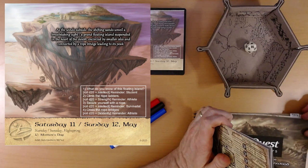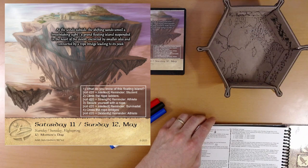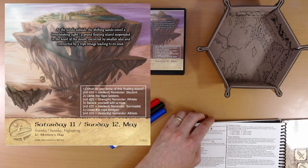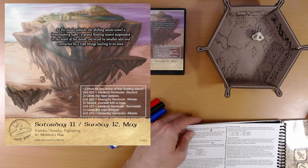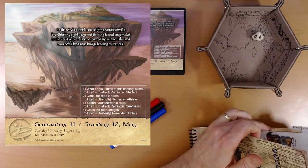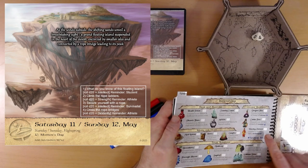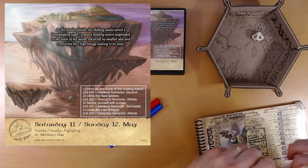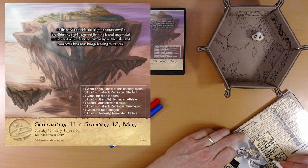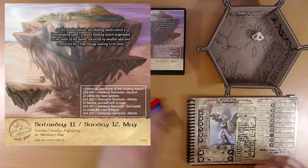We're gonna roll a ten-sided die — four. We've got warding ointment. Consumed on use, add plus two defense on a single roll. We'll add that to our list. We have four things to do here in order, and we're cursed, so we roll twice and take the worst result.